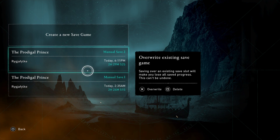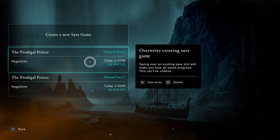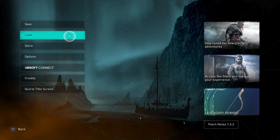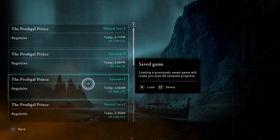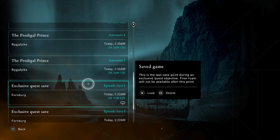You just have to remember which save file is yours. If this is your save file and your sibling goes to play, all they need to do is go to the load screen and select their save. Keep in mind there are also auto-saves — the game will auto-save after certain points.